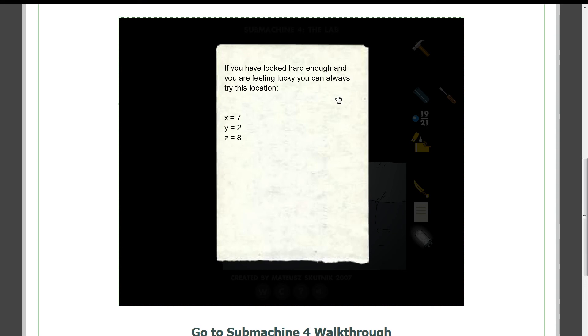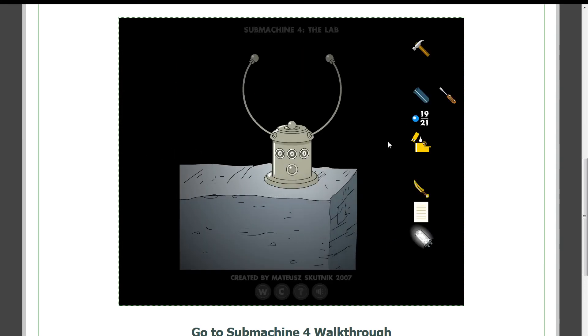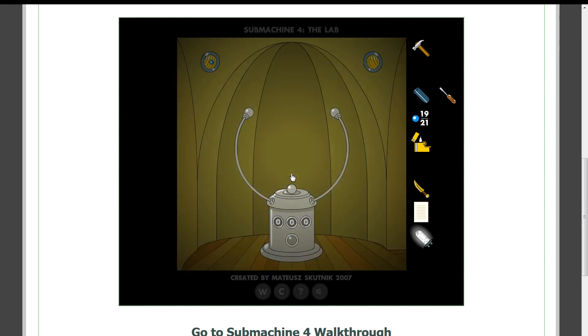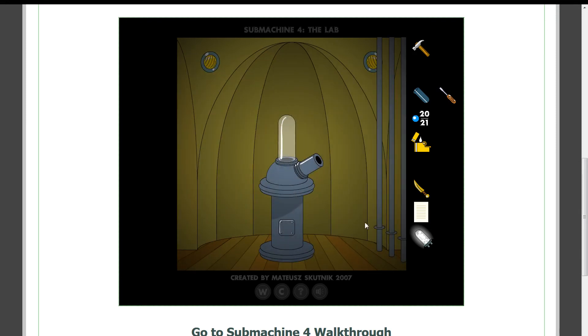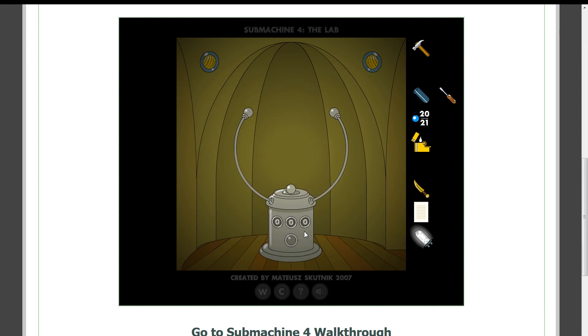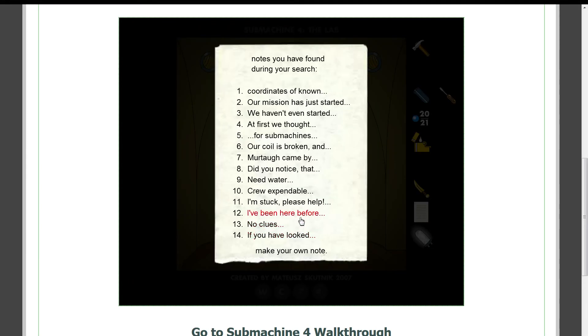If you've looked hard enough and you're feeling lucky, you can always try this location: 7-2-8. So this is the secret area. We're just missing one more, which I think is the beat-the-game one.